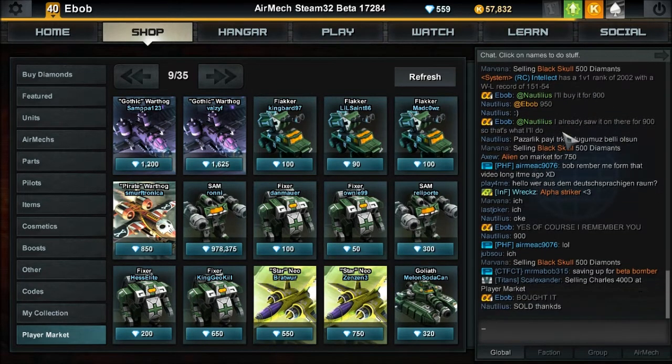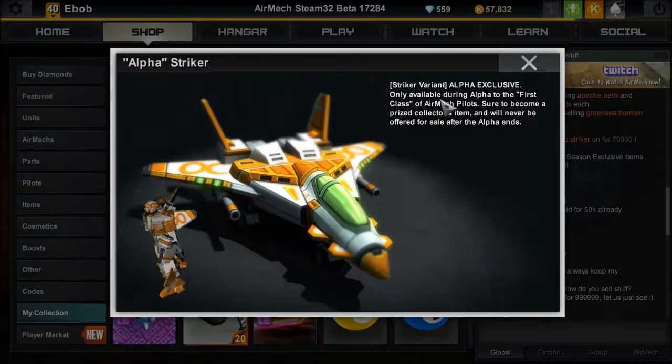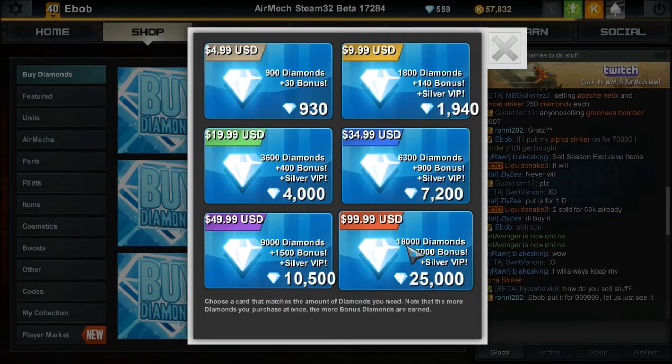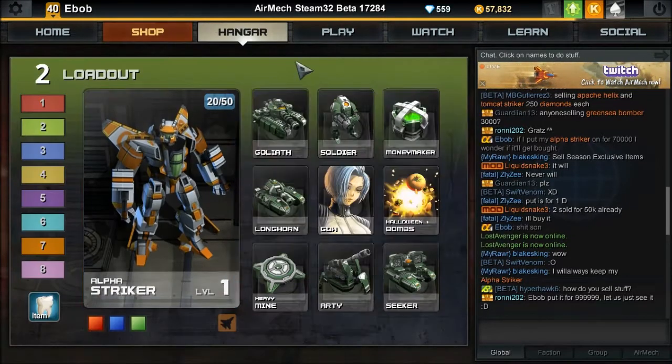Look at all this fame. That's me just working at a deal. I'm being told that two alpha strikers have already sold for 50k, but if we go to the buy diamonds menu up here, we can see that that's $200 in in-game currency. 50,000 diamonds, that's $200. So two people have bought the one-of-a-kind alpha striker, this guy right here, for $200. That is a touch excessive.